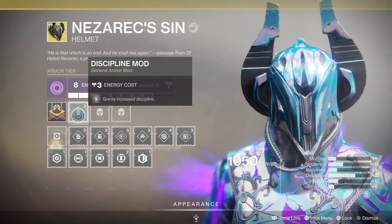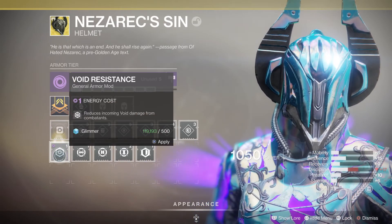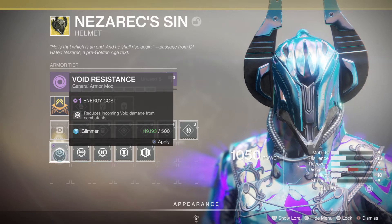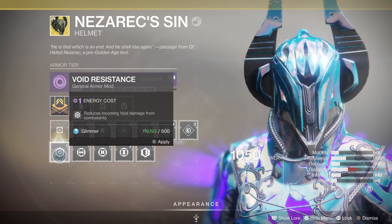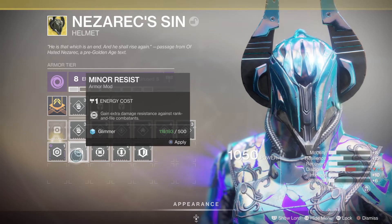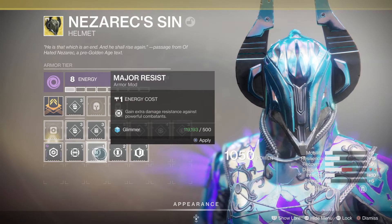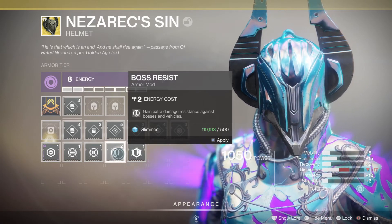If you've got minimal resistance it might take one shot to kill you in crucible, whereas maximum resistance might take two or three shots. Then there's Void Resistance, which reduces all void damage from combatants - whether it be weapon or subclass super, from other guardians or PvE enemies. You've also got Mine Resistance, which is resistance against all basic enemies.